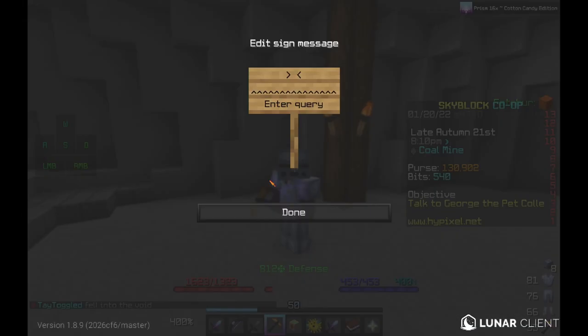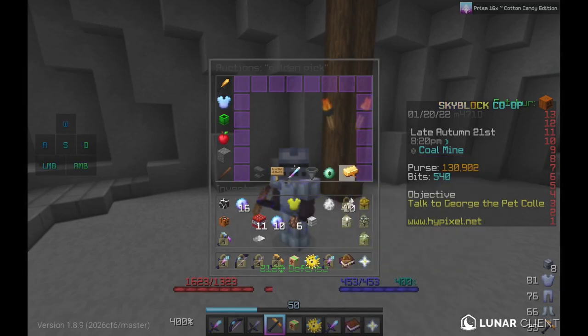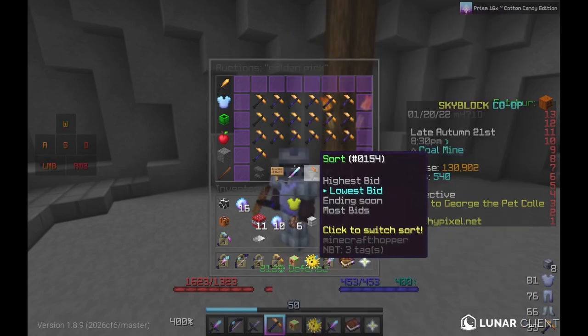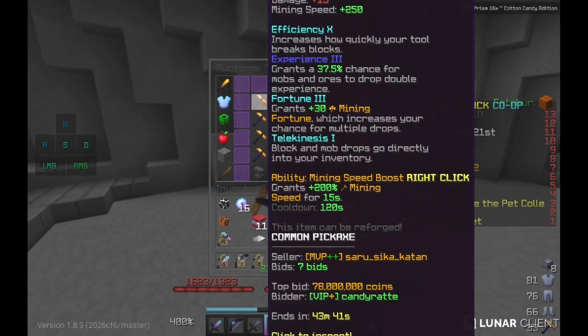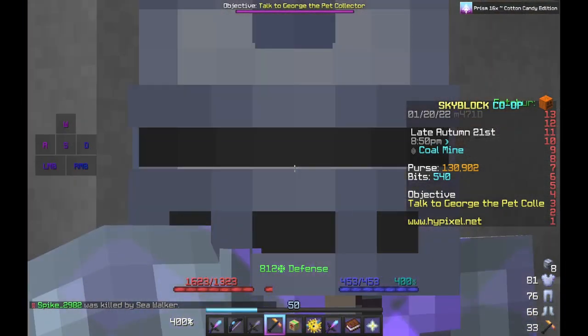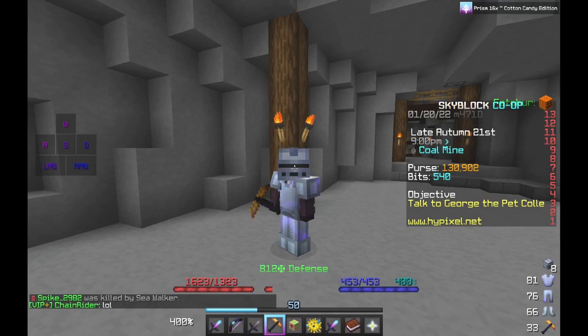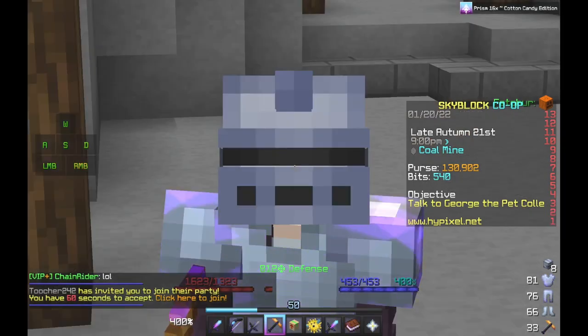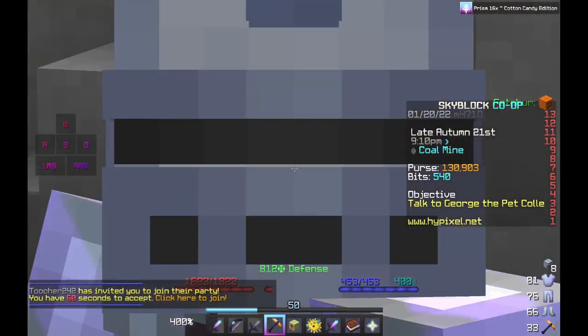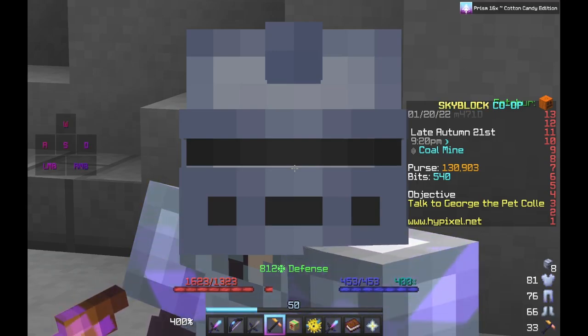It's almost as good as an efficiency 10 pickaxe, which costs around 78 million coins — so you're saving around 76 million coins by doing this instead. That is just absolutely insane and worth it in its entirety. Eventually you can make enough money from doing dungeons to actually buy an efficiency 10, but this is an incredible substitute that really almost covers for an efficiency 10 pickaxe for a long while in your Skyblock career.